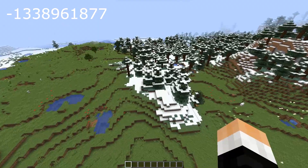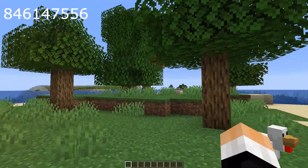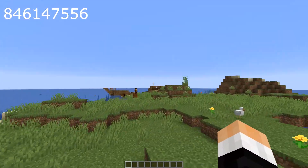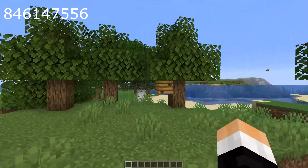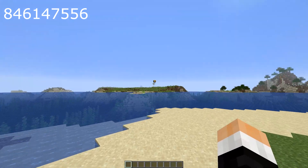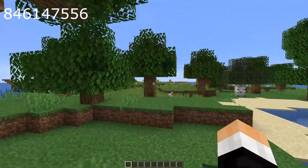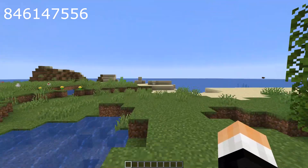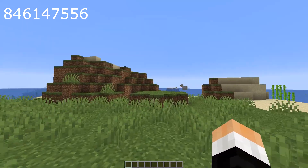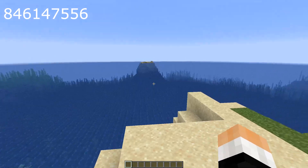This next seed, ladies and gentlemen, I'm calling Busy Bee Island — and I think it earned its name. Busy Bee Island has a beehive on a survival island. It has horses, it has a shipwreck, and it has the cute new bees. You got cute little bees! Get some flowers so these guys are happy and make yourself a cool little bee sanctuary on this beautiful secluded island with a shipwreck. Remember when shipwrecks and ocean ruins were the big thing? Now it's like — a freaking bee!